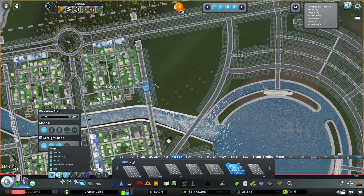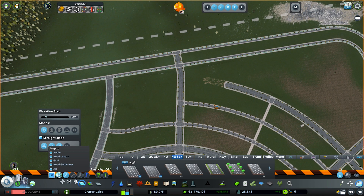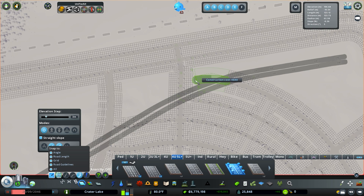One thing I was unsure about is this road right here — I think it would be smart to create access to this road over here so we don't just have traffic funneling down one arterial. We could create a bridge or a tunnel. You see tunnels a lot in downtown areas especially to create access. I think that's what we're going to do.